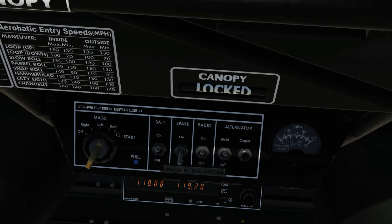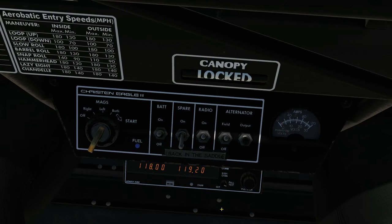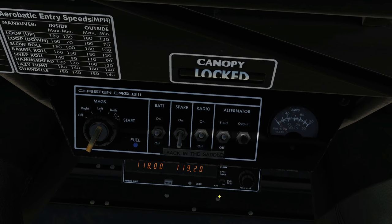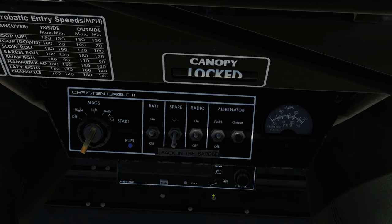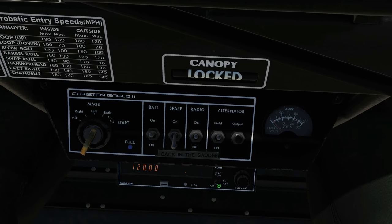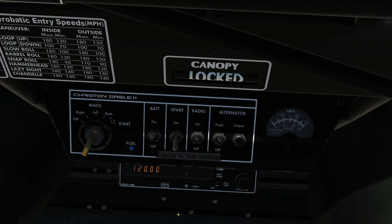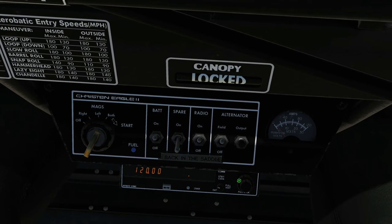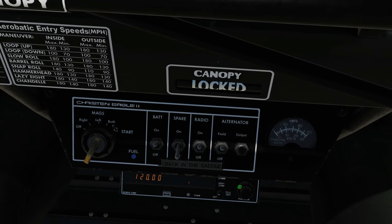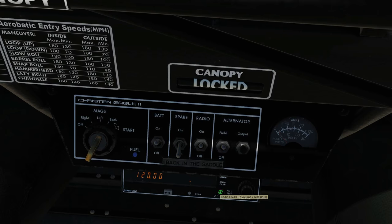There's also a so-called default mode, which in real life would be used if the display dies on you. In DCS it won't have much function. To enter it, turn the radio off first, then hold down the transfer button while scrolling it back on. You'll be in direct tune mode but with a frequency preset to 120 MHz, so you know exactly where you are and can tune without seeing anything. To exit, you have to turn the radio off and back on again.